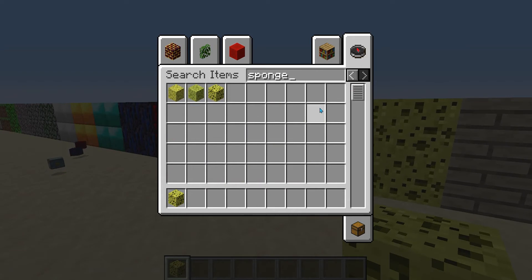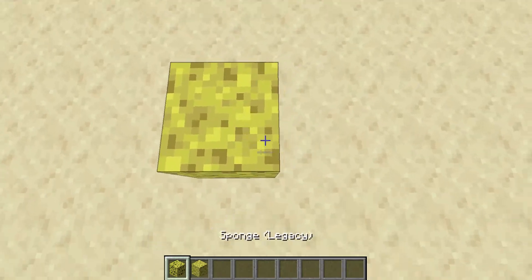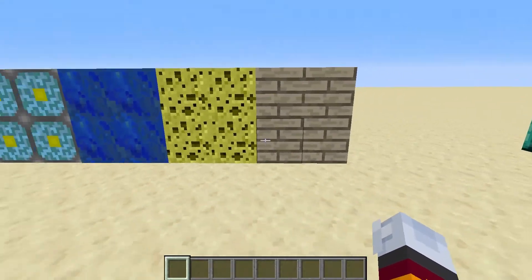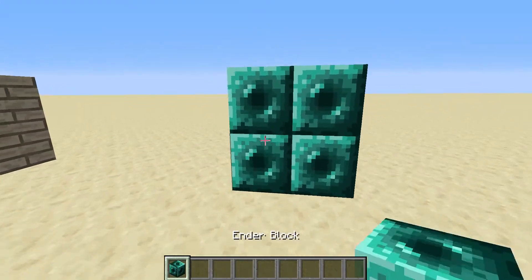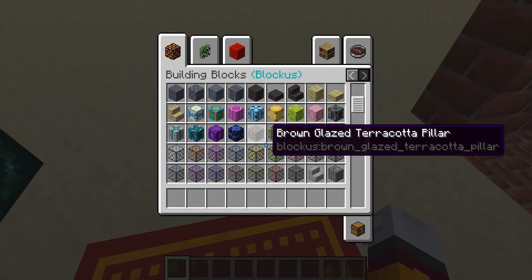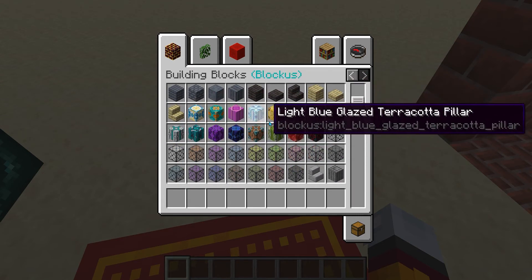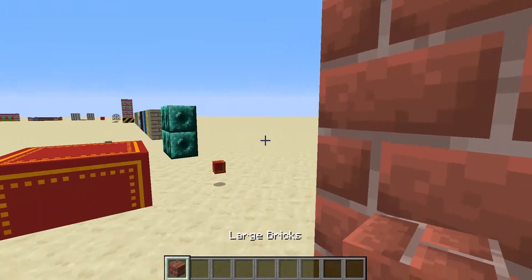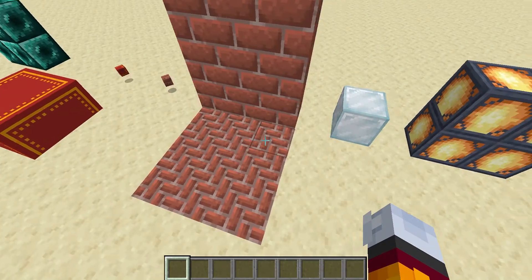And then a legacy sponge — they changed the texture like twice now. The second texture wasn't so great, this one is okay, but the original one was the best — everyone knows that. That old one is like a fence. Then this is legacy planks. And this is an Ender block, which is pretty cool. Then there's a red patterned wall, which works in the same sort of way as glazed terracotta — they've actually added pillars of glazed terracotta here. There's also a lot of leveled glass. These ones I really like: large bricks and zigzag bricks. I could definitely see where these could come in really handy in builds, especially in these worlds.